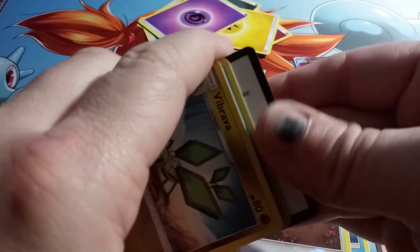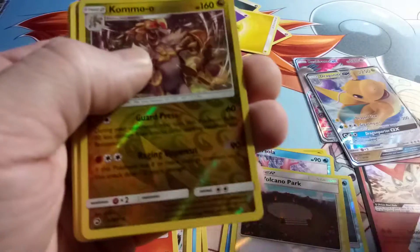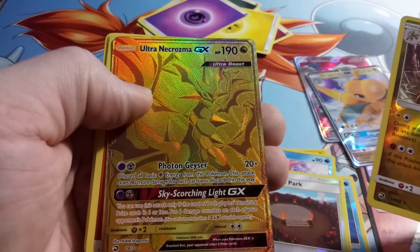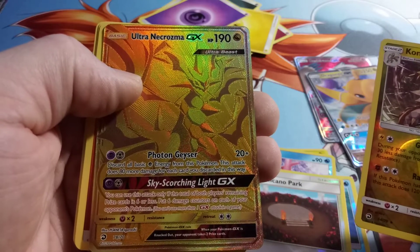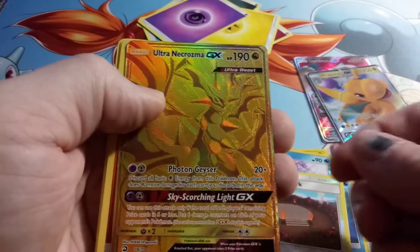Eighth pack out of ten. Code for you. We'll get right to the point — Kommo-o. And holy crap! Ultra Necrozma Golden Card! This will be the third one that I've pulled out of six boxes. That is straight, straight fire.